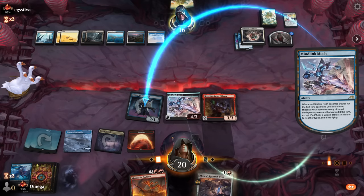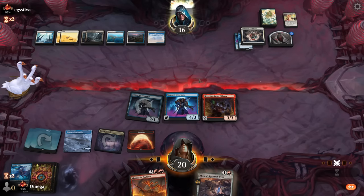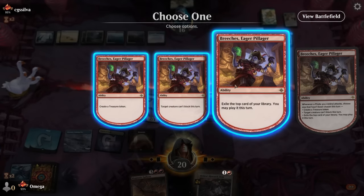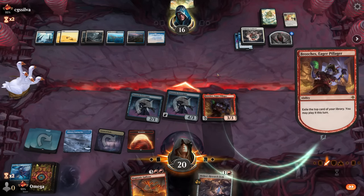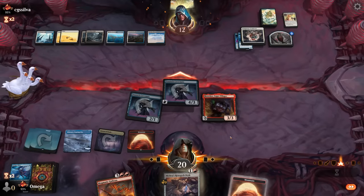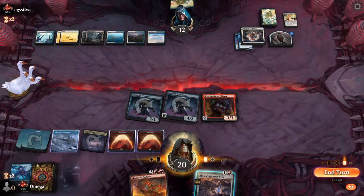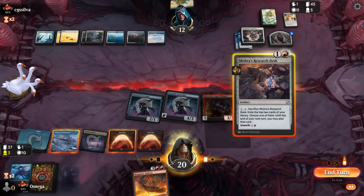Now we have a pirate attacking. He can remove it right now. Let's attack for some sweet value - now we have a flyer. Pirates are very evasive. A treasure token could be nice but we should achieve better results with the top card from the library. Until the end of the next turn - so we can try to go for it.